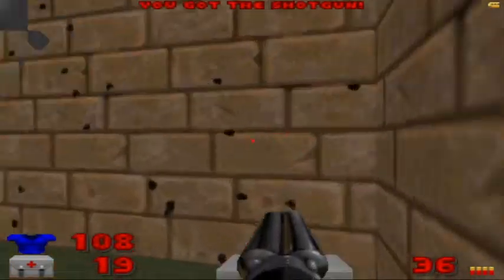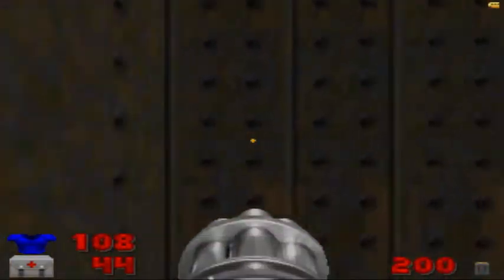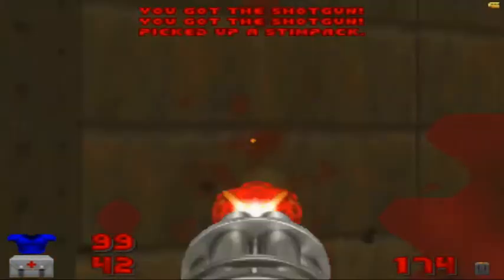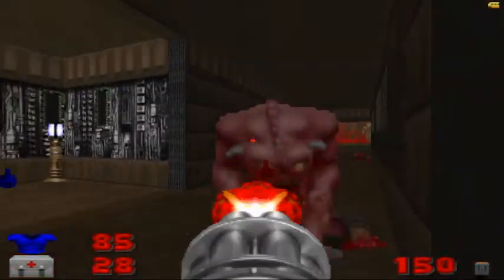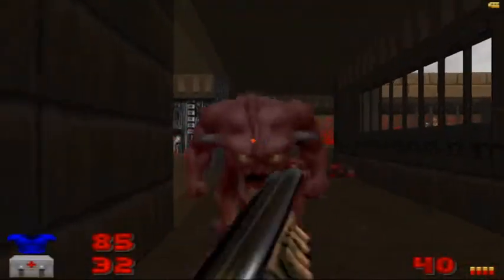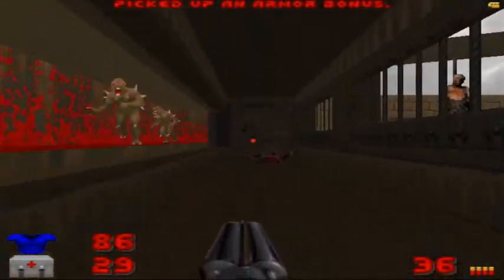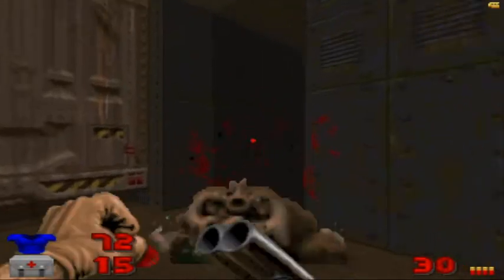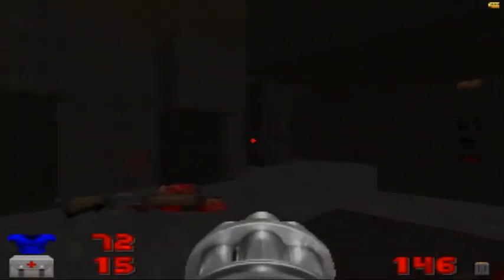There are some gunners and at least one imp. Flip the switch, take the lift up to the top, and knock out some gunners. That was kind of dangerous. Grab the goodies — there are a couple of traps with some demons. Open the door here to reveal a hell eye. We'll go down these steps here to take out some baddies. Use the chaingun on the gunners here because I need the health. There's a chaingunner in the other hallway.